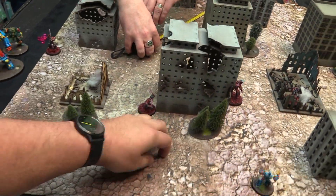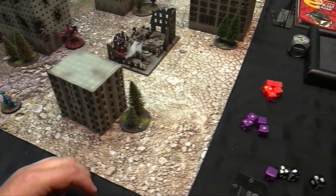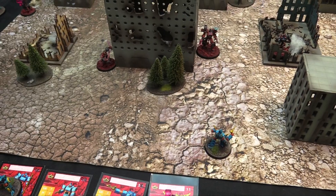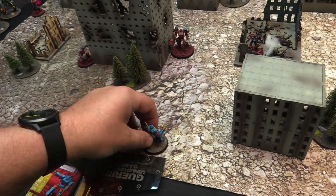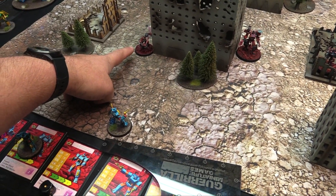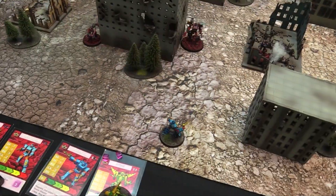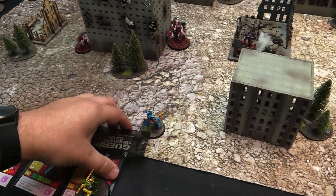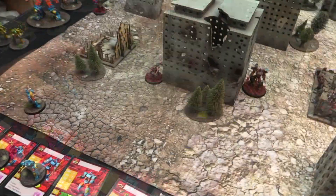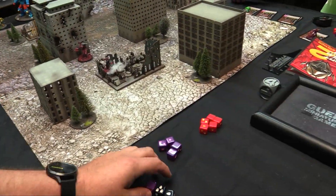Wrecker comes in from fifteen inches. Octo heroically runs seven then seven again to get away. Dicer is a five so Octo should stay ahead of him. We make it through turn four. The blue boys are hanging on — all my favorites.